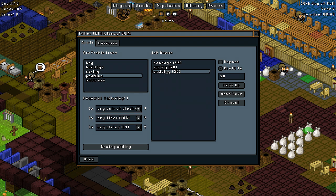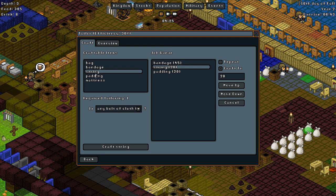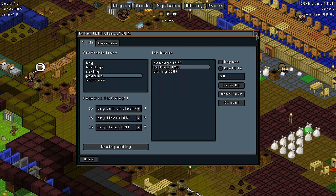I think maybe string should be ahead of padding, but you do need string for padding. I'm going to move padding up so string gets done last, because then they'll be able to alternate between padding and string and it'll probably get done a little bit nicer than before.